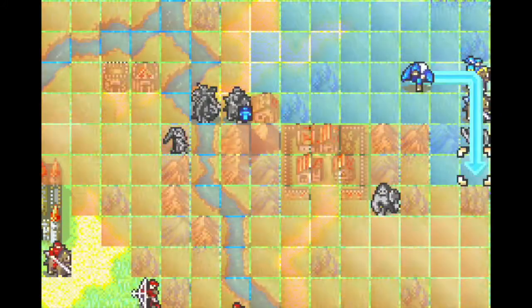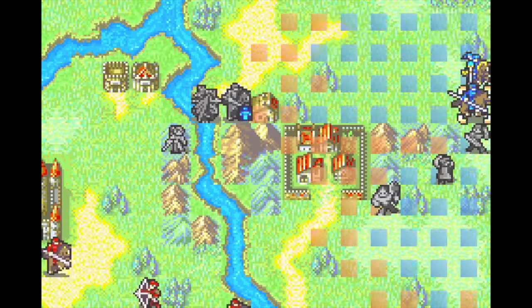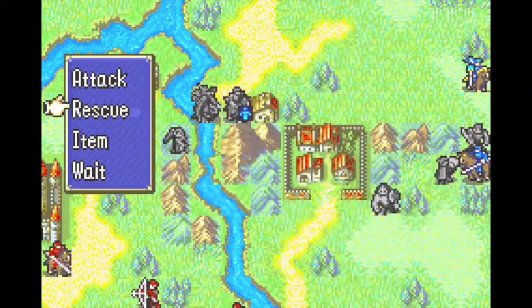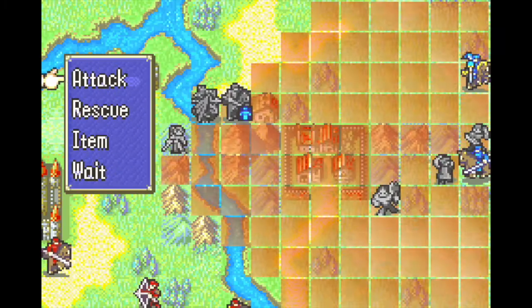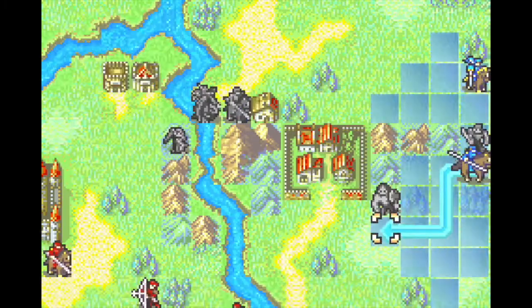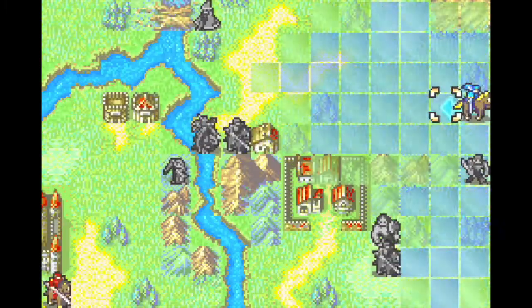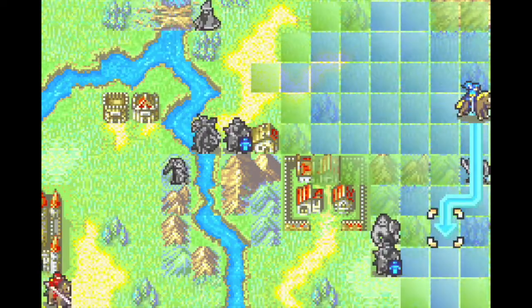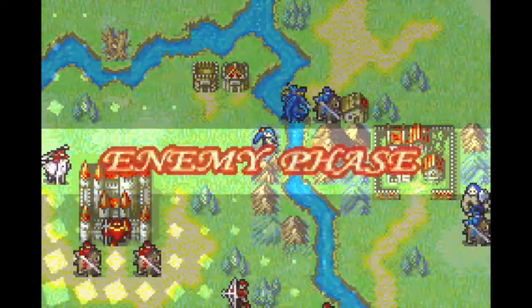On this turn, Sarah is dropped over the river on the mountain to clear out several enemies. This is the first really unreliable part of the strategy. She has to dodge both a cavalier and a pegasus knight at around 50 hit, and land both counter attacks at around 60 hit. She also faces an archer, but that's a much easier fight for her. Marcus will handle the RNG manipulation. The chance of success is around 9%, so low, but not unattainable.